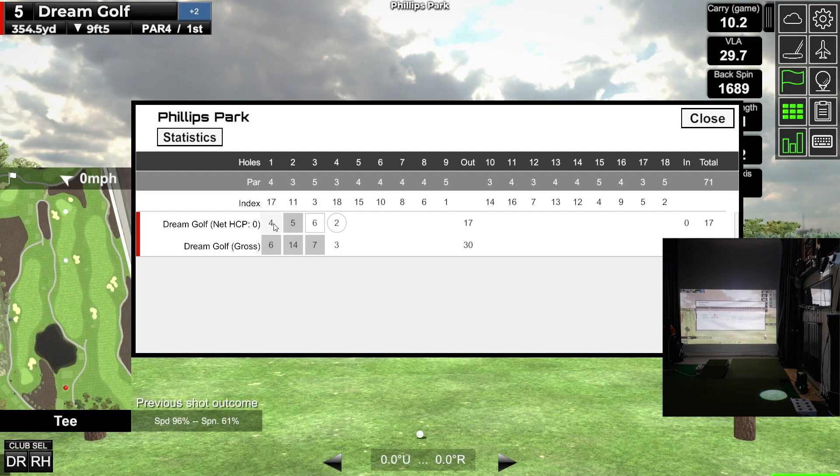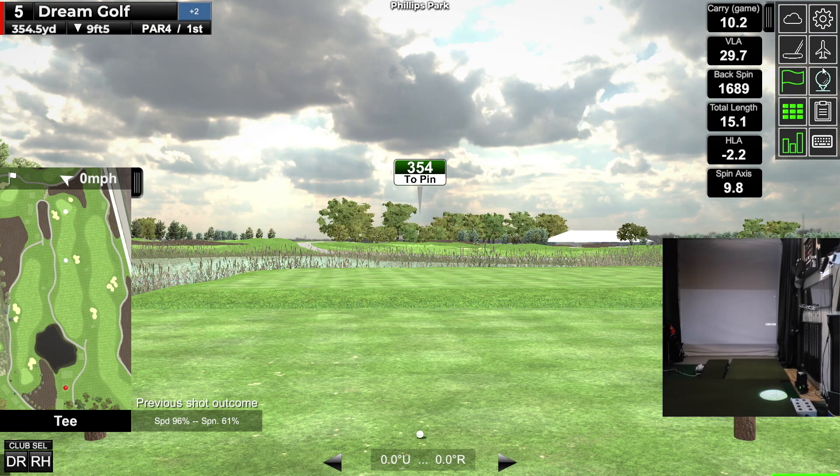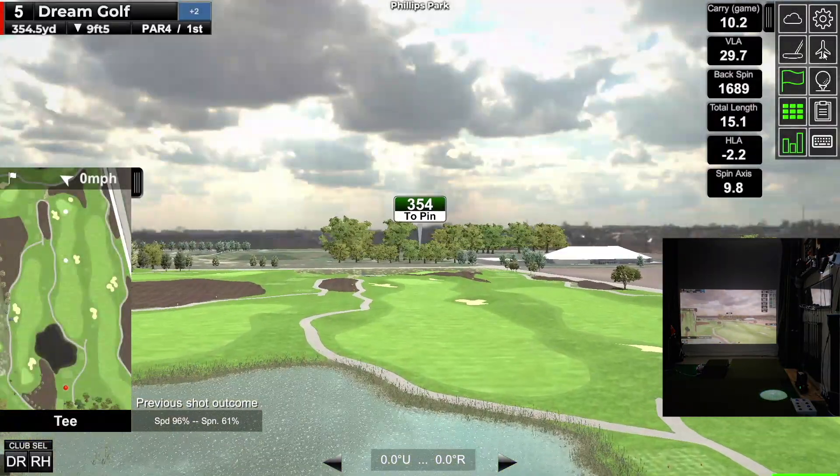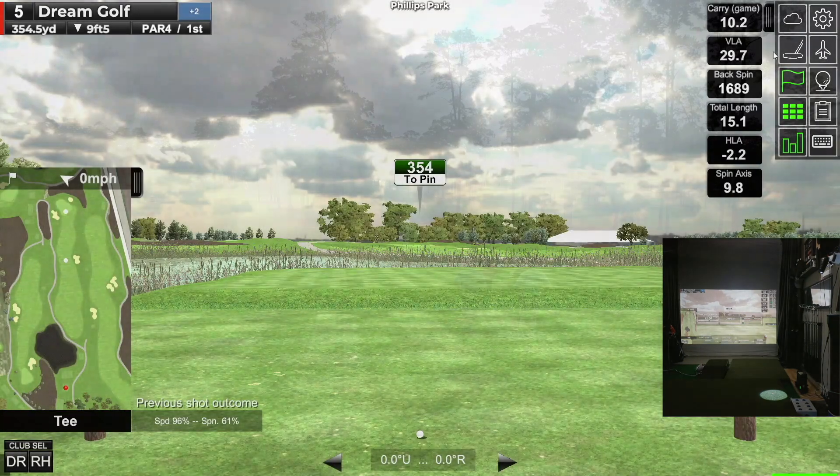One last thing I wanted to show you is the scorecard. This is the new scorecard that has the handicap adjusted score. You have the gross score, which is basically all you had before, and now you've got the handicap adjusted score as well. The colors are different — this is more grayscale and monochromatic, whereas the other one was red, yellow, and blue. Not too bad. I appreciate all the updates from the GS Pro team — looks great, keep them coming.